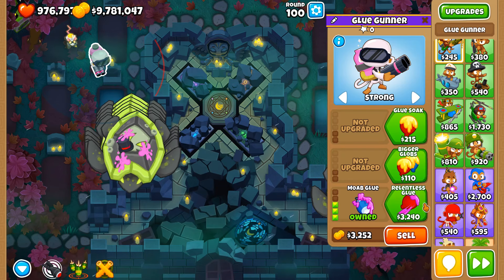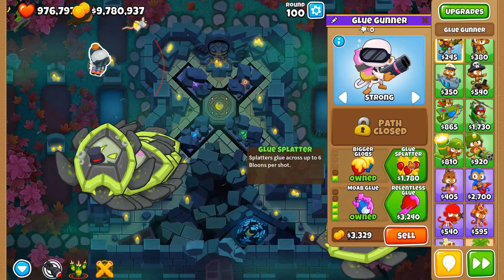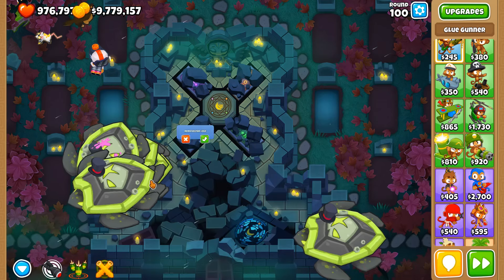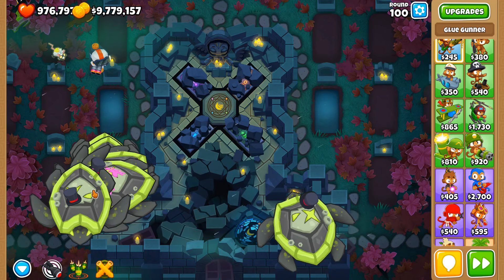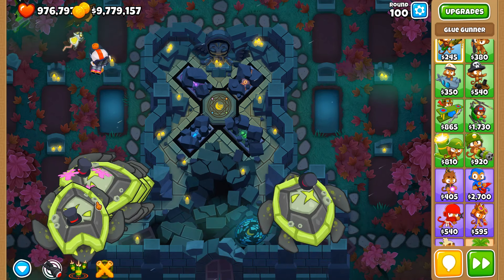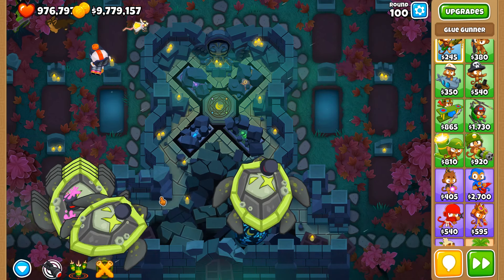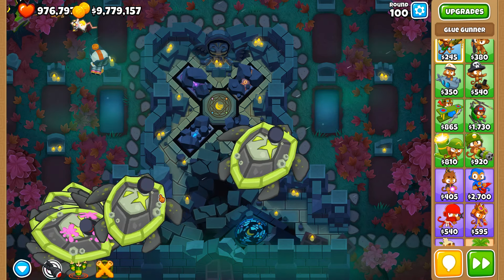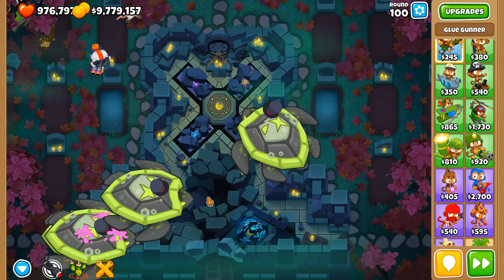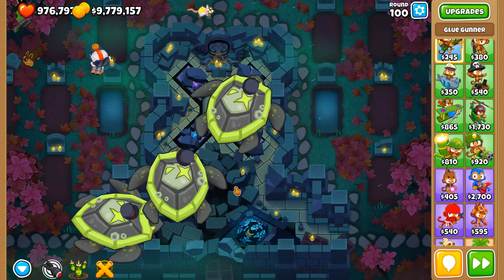Because we didn't use Bigger Globs or Glue Splatter, we're not gluing all of them at the same time. But if there's a gap between each of them, their hitbox somehow becomes bigger than it should be. So I think this is definitely a bug in the game — and it's possibly been in the game since launch.